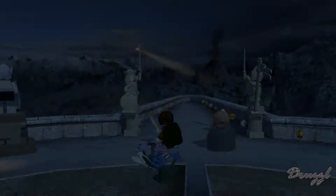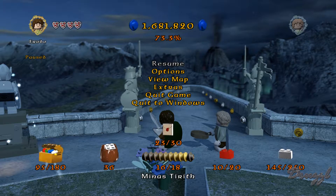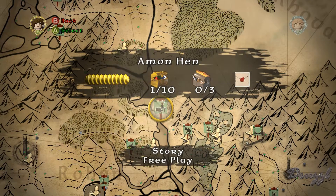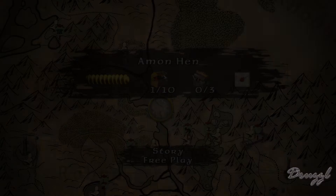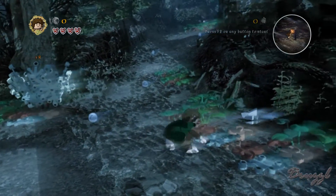The first time I played this, I was trying to figure out how we were supposed to get a grand total of 250 mithril when I only had like 36 on me. It never occurred to me that it wasn't a case of having 250 on you at once - it was more that you had to collect a grand total of 250. So let's see here.